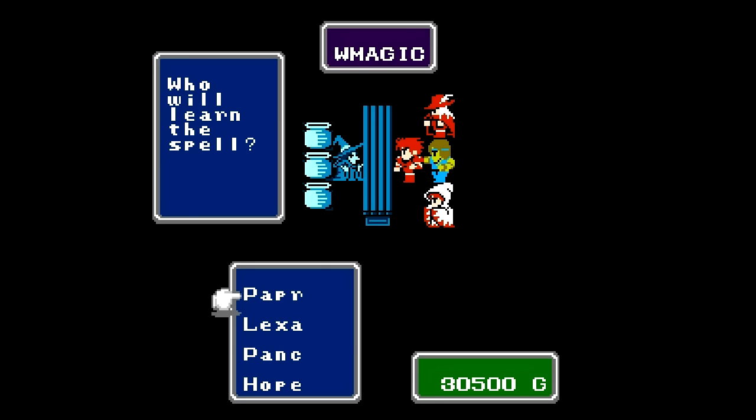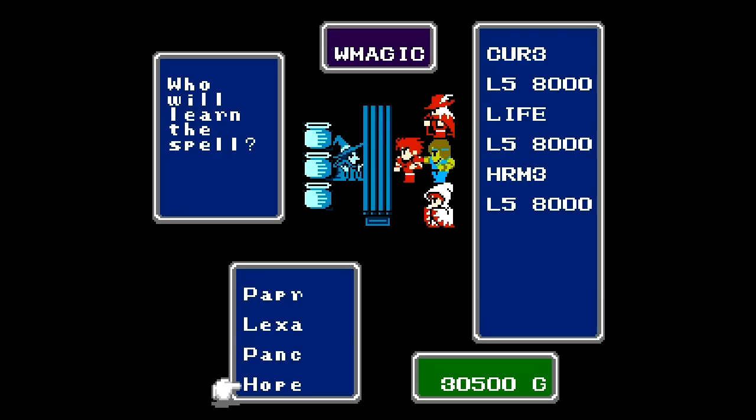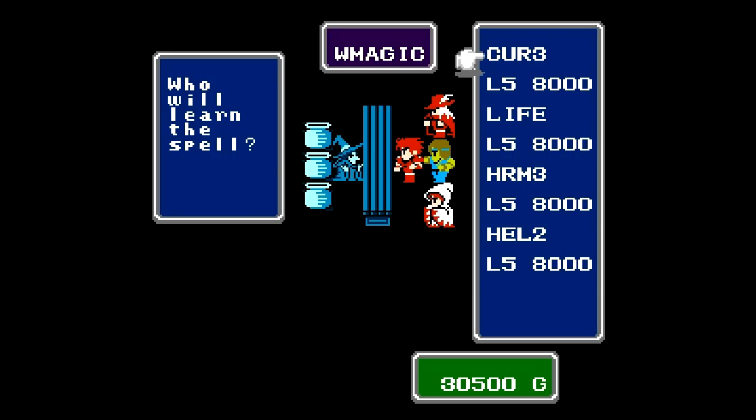What this town really excels in is white magic, especially level 5 white magic. There are some incredibly powerful spells here and all of them are really useful, but you're forced to pick only 3. First off, Heal 2 - it's just like Heal, but better. There's a bug in the code that if you use Heal 2 when you're in a battle, it actually functions as a Heal 3, so it heals a lot more. You can exploit that to heal some pretty significant damage. Definitely want to pick that up.